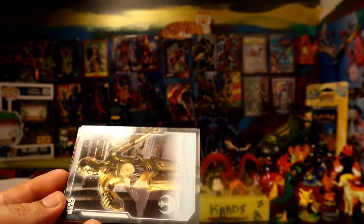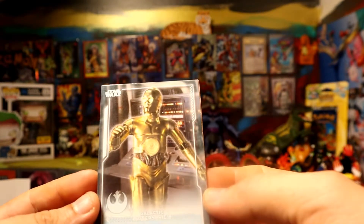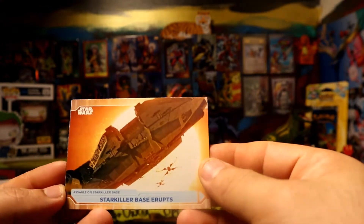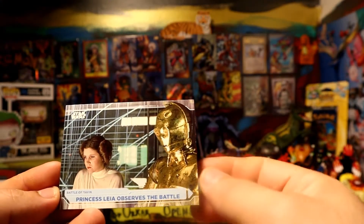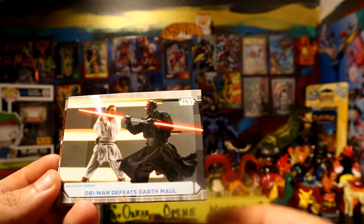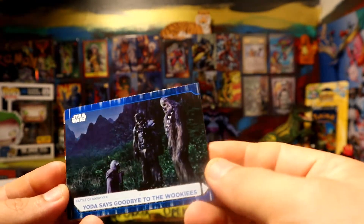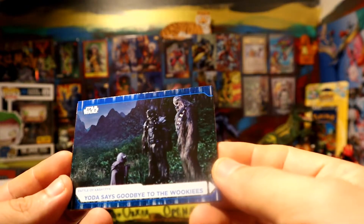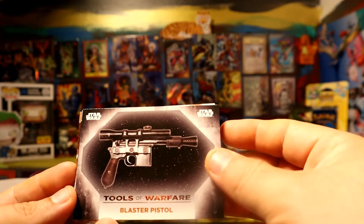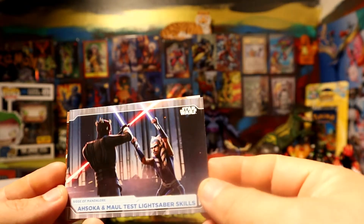Oh, a nice character here — C3PO! Pretty nice, pretty nice indeed. Not bad, not bad for the first pack. Then we have a blue — blaster pistol. Pretty cool, iconic pistol for sure.